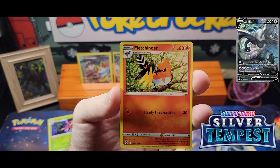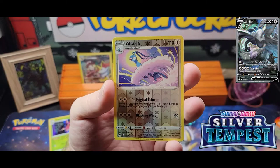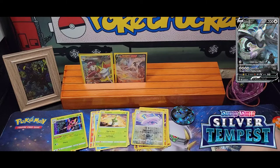Pack six: Jynx, Altaria, Fletchinder, Metang, Durant, Ralts, Fletchling, Tinkatuff, Altaria, and Phorizium.